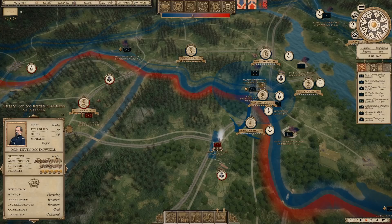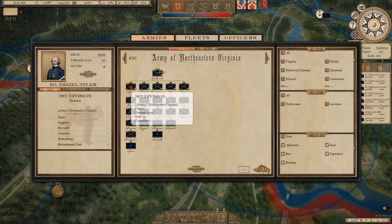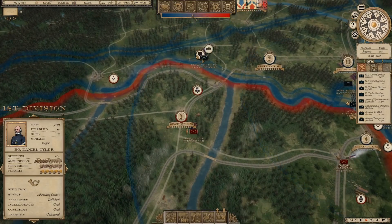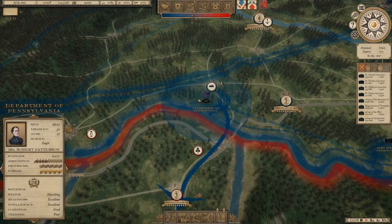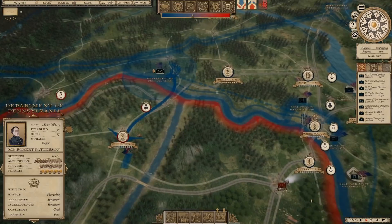The supply situation is currently 100%. 49 guns, 48 troops out of 32,000 are disabled. If we pull up the Army menu, we can see our army is broken into five divisions, with at least two brigades in each division — the first division having two extra brigades, that's under Daniel Tyler. We've also got four batteries of artillery moving with that force. As long as we move quickly, I don't really feel the need to reinforce them all that much.